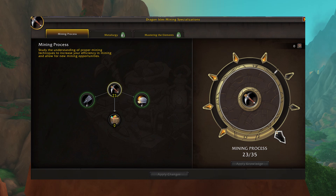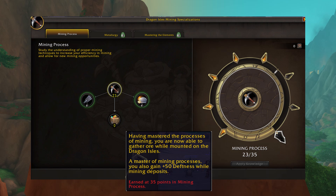First off we're going to cover the talent trees and how you should be spending your knowledge points and why. When it comes to gold making and gathering, there is one singular most important thing that you need to do and that is getting your mining process skill tree maxed. That should be a priority over all other things. Once you hit this max you can mine nodes without dismounting, which is one of the best quality of life improvements you can do for yourself.